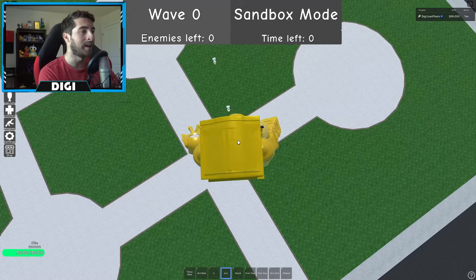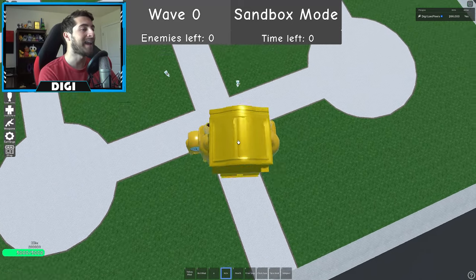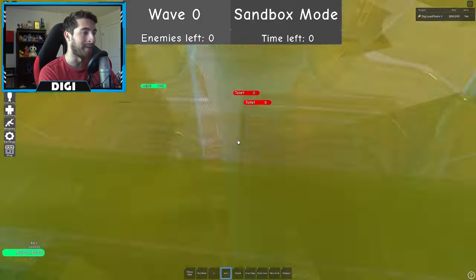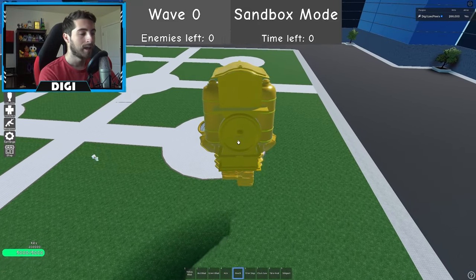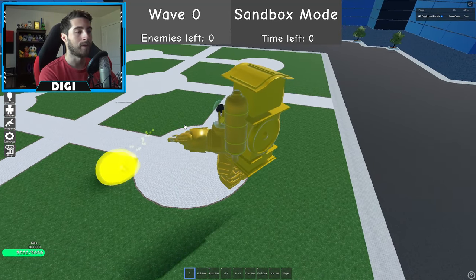The Green Blast actually infects them — look at them go, that's sick! Then there's Kick — boop boop — I can't tell if I'm hitting them. There we go, I am hitting them. Then we got Punch, which obviously I can't hit them with because they're so small. Time Stop — we'll save that one for a bit.